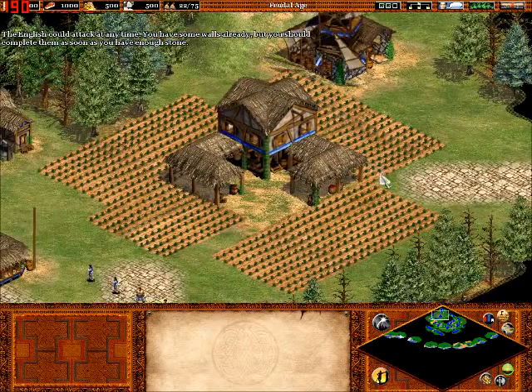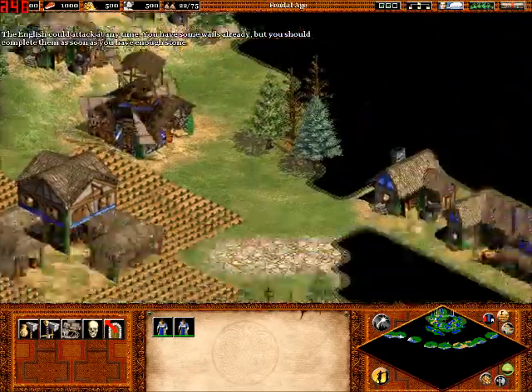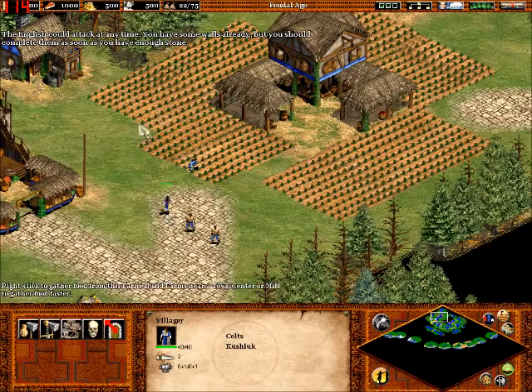Looks like I haven't fixed the color yet. Let me do that. There we go, color fixed. Okay, so this level we're definitely going to need more villagers, so we have quite a lot of resources to start out, actually.